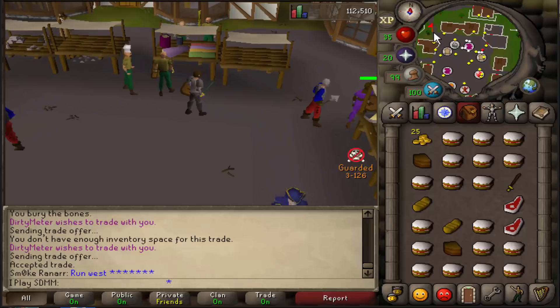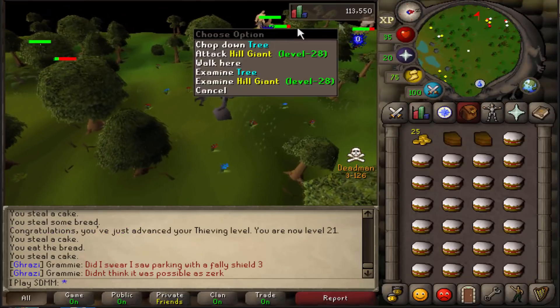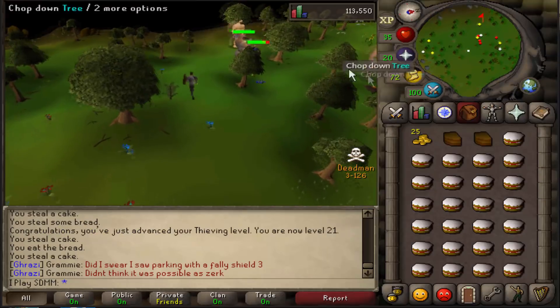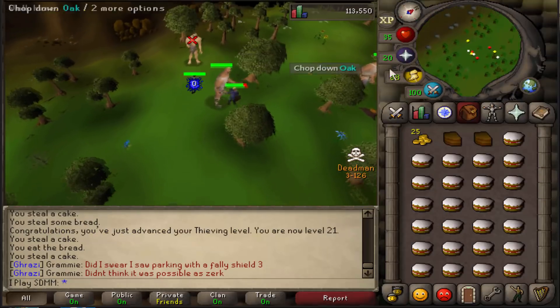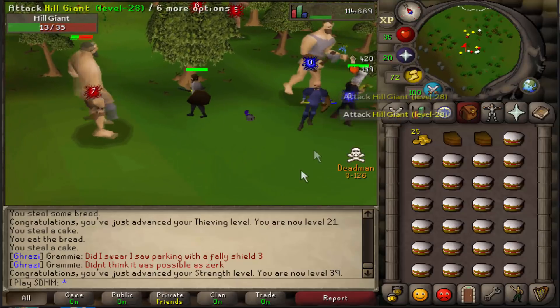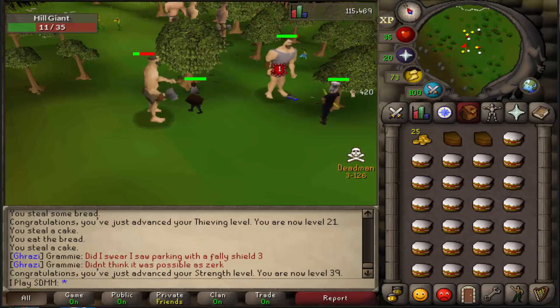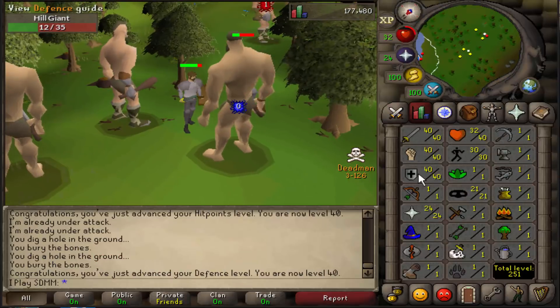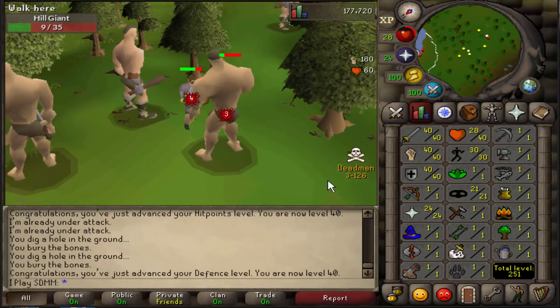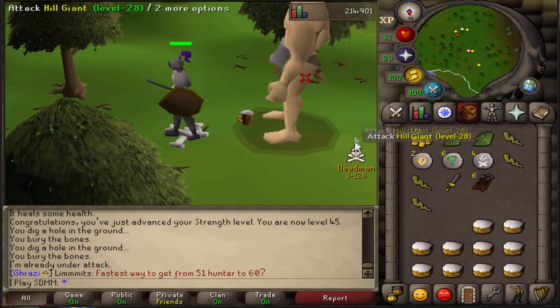I might be the strongest guy in Deadman Mode right now. I have a secret training spot where I'm going to get 43 prayer — here are the hill giants. I guess it's not so secret because there's a billion people here. When I said I was the strongest in the game, I lied — this guy has mithril and is level 57, that's badass. Just got 40 defense, so I'm base 40s in all melees.